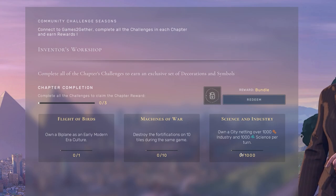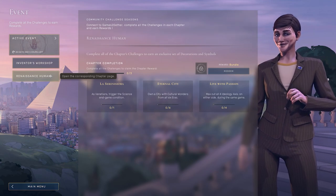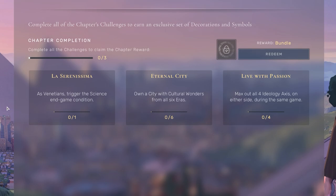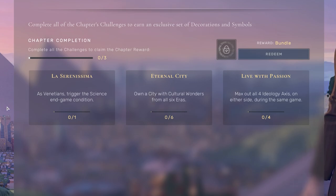Moving through to chapter two, I think it's a similar balance. It will require us to potentially take on different play styles we haven't tried before, but they're not too difficult — not impossible this time, which is really nice. Moving into the second chapter as the Venetians in era number four, you have to trigger the science end game condition. With a strong industrial and scientist game in the early game, you should be able to move through as Venice. Own a city with six cultural wonders, or a wonder from all six eras — should be fairly easy, but you'll have to plan ahead, make sure you've got one city with high enough influence yield to buy access to a wonder each time. And finally, max out all four ideological axes on either side during the same game. This can be achieved through your civics, but also take care when enacting events or being forced to change civics by an aggressive neighbor.